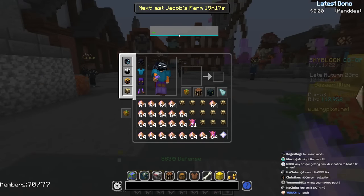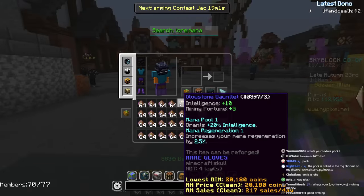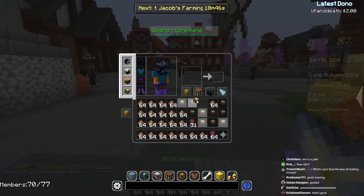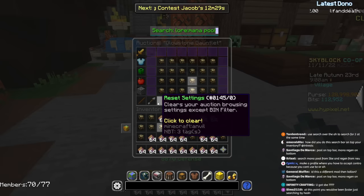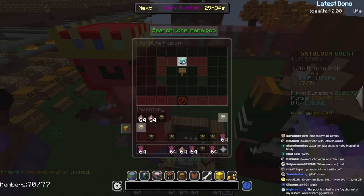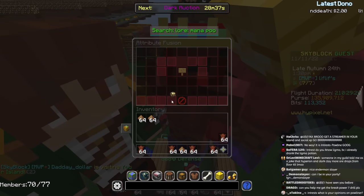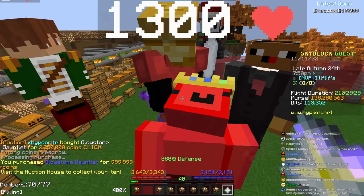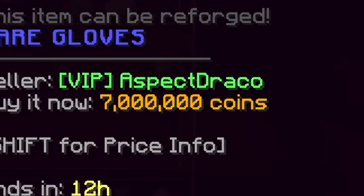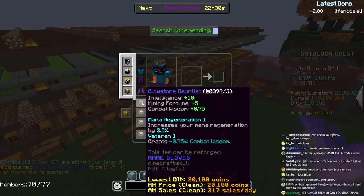I switched to crafting 4 gauntlets at a time so I could roll attributes. I got 4 with the mana attribute, then mana regen — that's what I'm looking for. One kind of goated: mana pool and mana regen. But I'm actually looking for veteran and mana regen for slayers. I got another veteran, meaning I can make veteran 2. The cheapest one with mana pool and mana regen on the AH is 1.3 million coins, and this costs like 20k to craft. Then I combine them — mana regen 5 is 12.5%. But those are worth 7 million coins on AH. I accidentally sold one too cheap and got flipped.